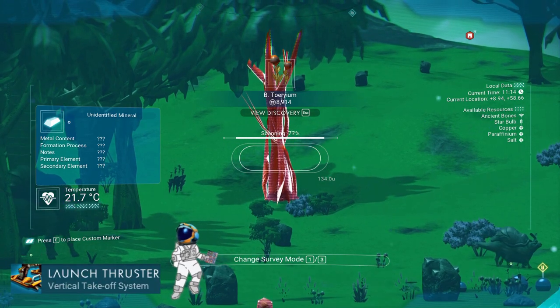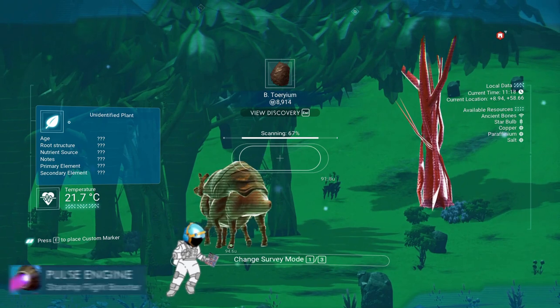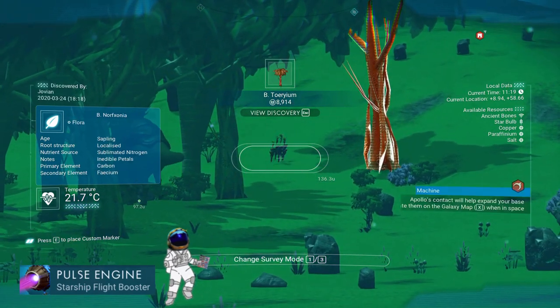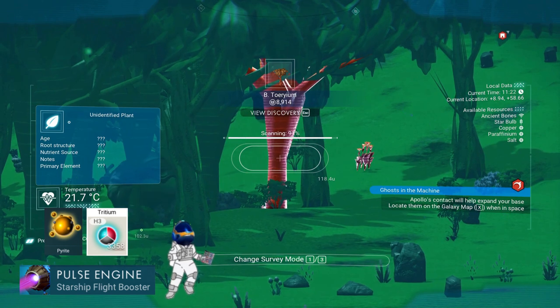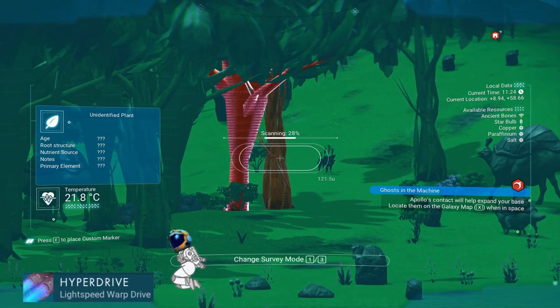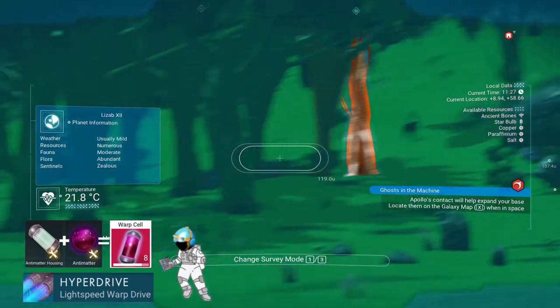My ship can fly on planets and boost, but this costs fuel which I need to replenish. There's also pulse engines for rapid interplanetary travel, which uses a different fuel. And there's also a warp drive which uses another type of fuel, and all these things take up inventory space. That's a lot of inventory to manage, No Man's Sky, but I'm sure you know what you're doing.